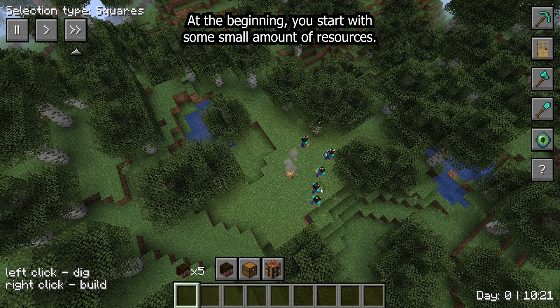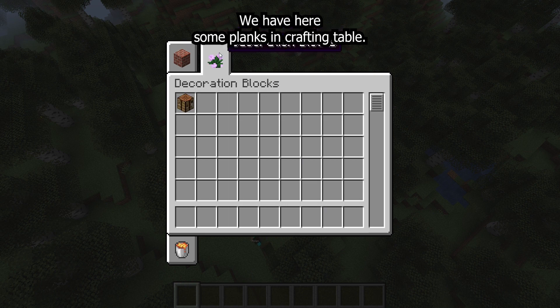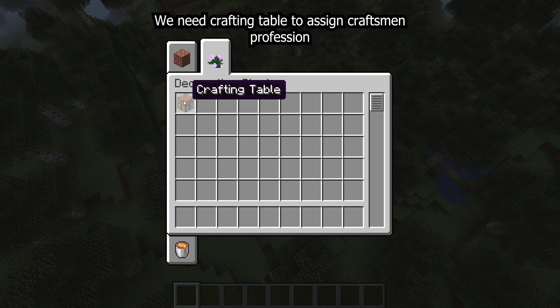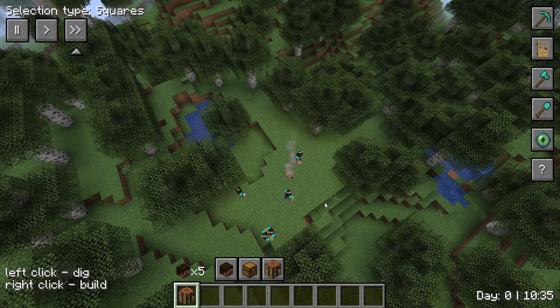At the beginning you start with a small amount of resources, which you can find in your inventory. We have some planks and a crafting table. We need the crafting table to assign the craftsman profession to one of our villagers.